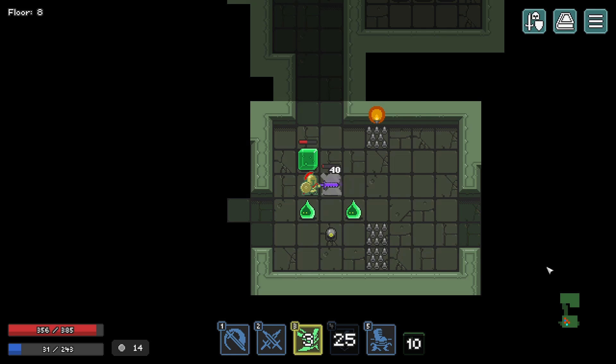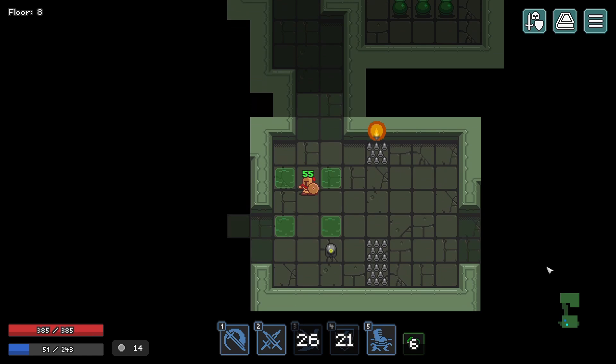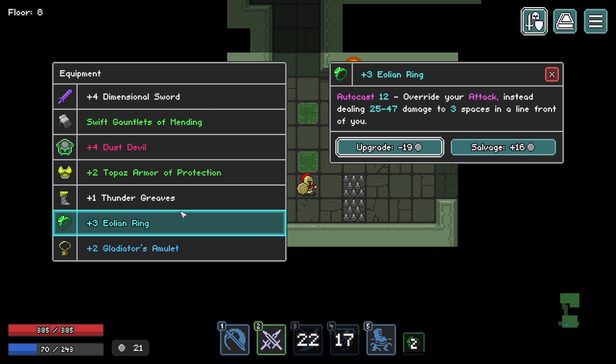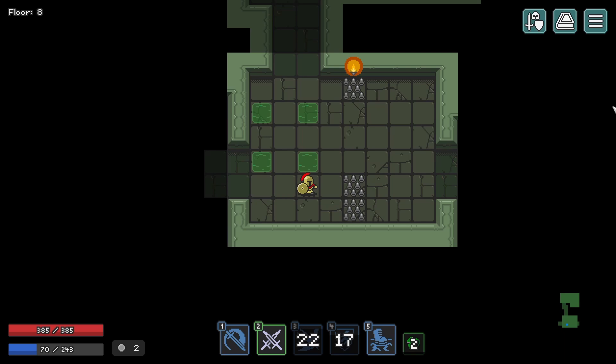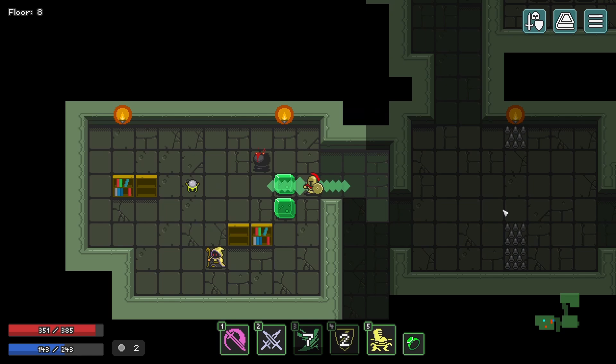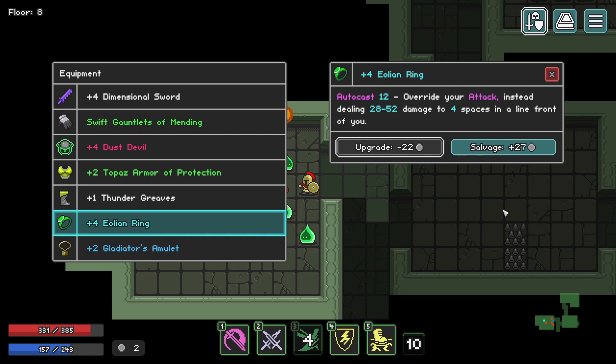That alacrity is actually incredible. We got some more currency so let's go ahead and spend it. I like this Elonian ring, but as I say, I think the enemy AI is maybe too clever. Sometimes it puts you in a position where your skill is just never actually useful. At a certain point I actually question the worth of that kind of skill.